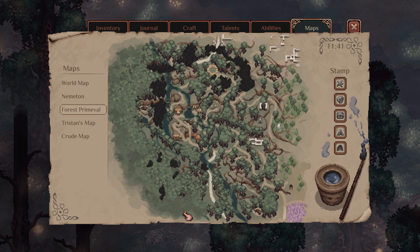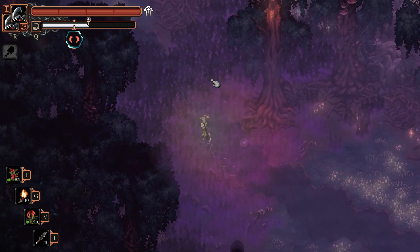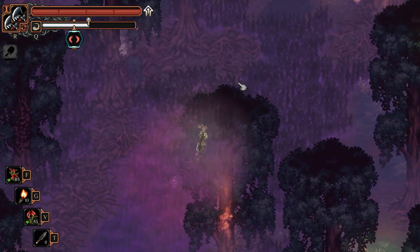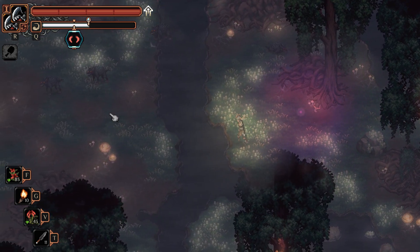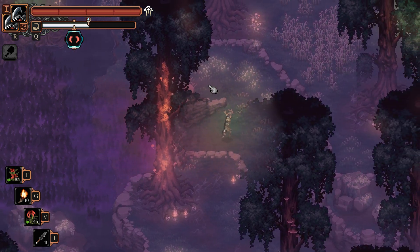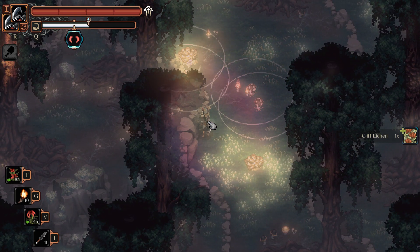For the next cliff lichen, starting in the Primoval Forest — you need your spark for this. So at the spider boss with Bertine, you want to head over here. It's just a little tricky spot to get to. You want to keep heading up north, go through all this. Go over here — sorry, it's been a while. Come down here, and then it should be right around — yeah, right here. That's where you get your next cliff lichen.